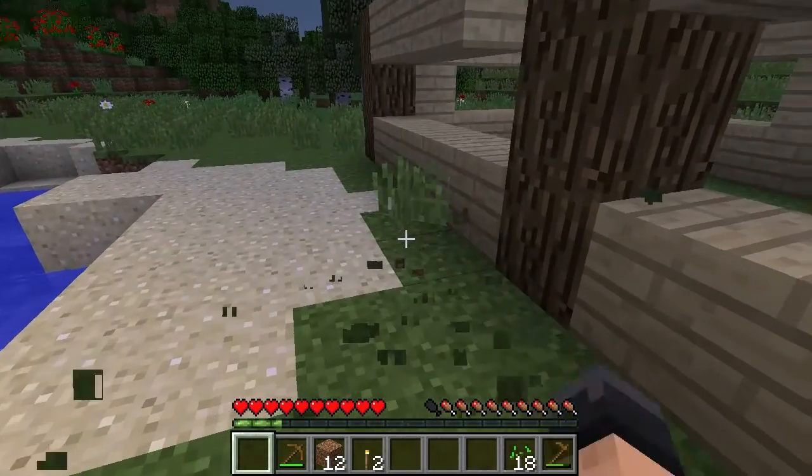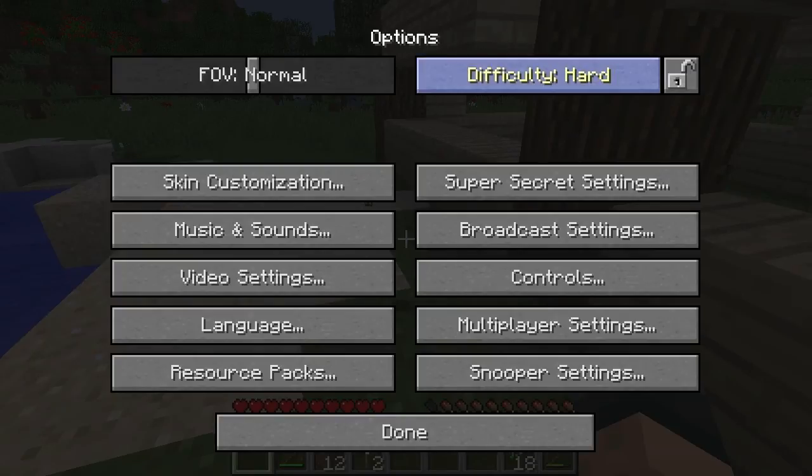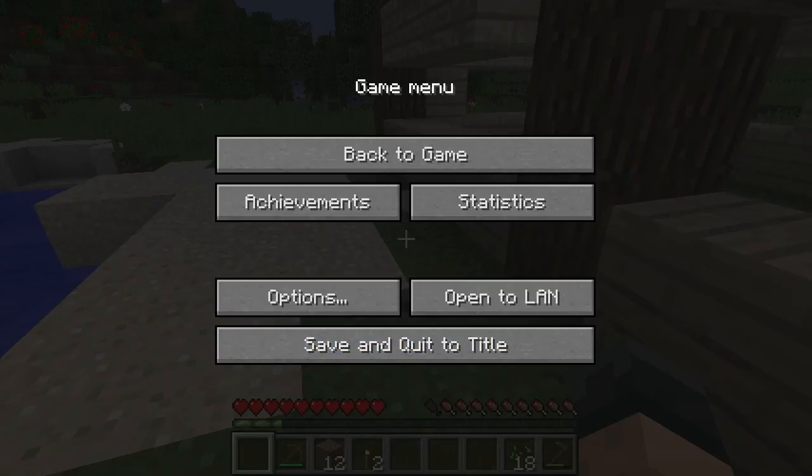Let's pause it real quick. I want to set the game into hard mode. I'm not gonna lock it just in case, but I am gonna put it on hard because in the past I usually play in normal settings. This should make things a little bit more fun - a little bit more dangerous too. Let's hope this goes well.